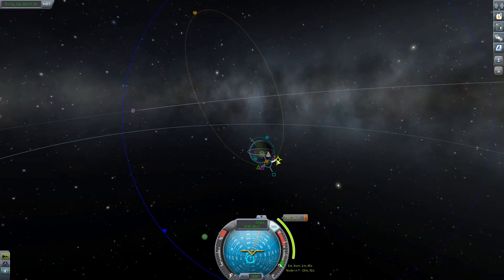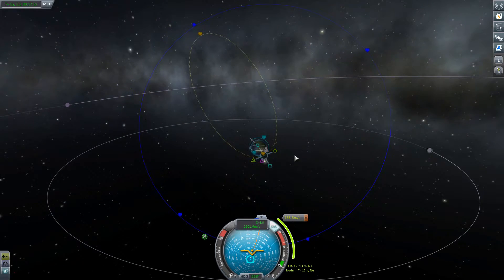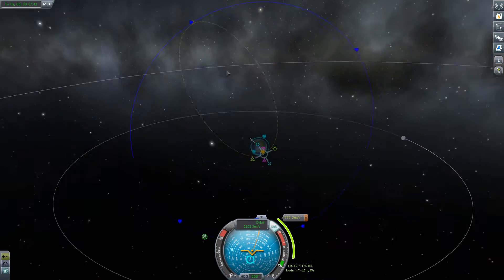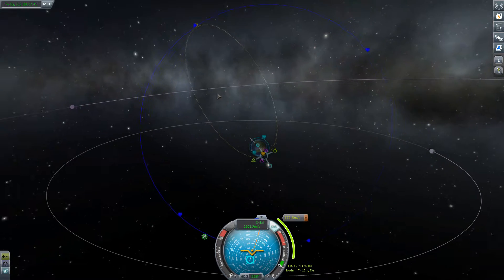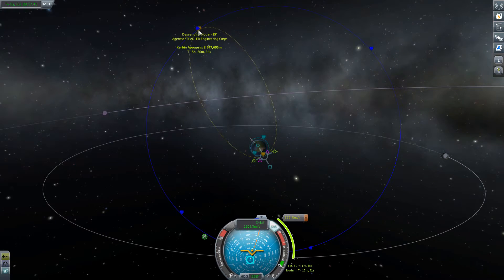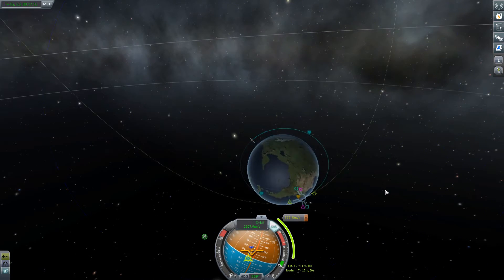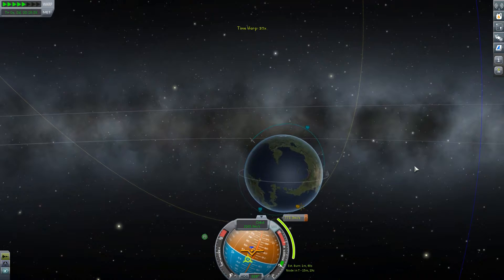What if I just do this? I get my apoapsis right around here with the node. And then once I have that node, I can do a 15-degree burn to put this thing into the orbit that I'm supposed to. Right there. I haven't done contracts to throw stuff into orbit for a really long time, so I'm kind of like, how do I do this again?